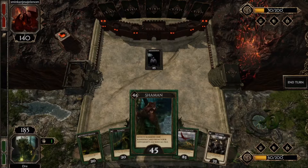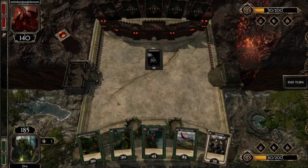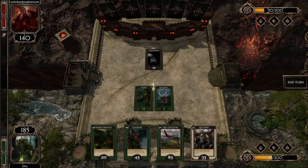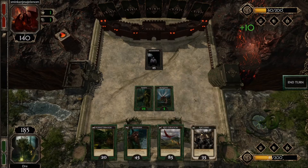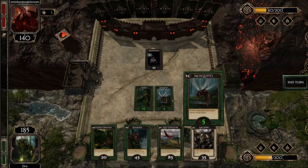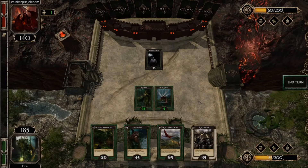It costs minus 65 favor coins and I only have 60 — I am missing five coins. In that case, let's go with the Nymph. She summoned a Mosquito — such a useless card.